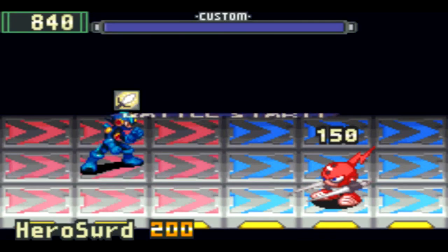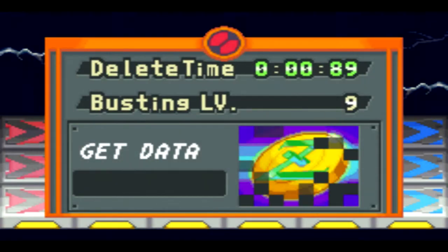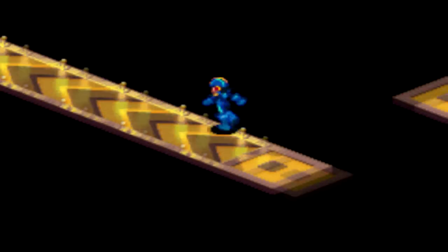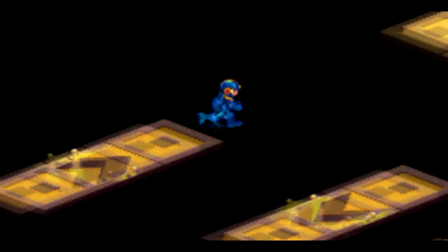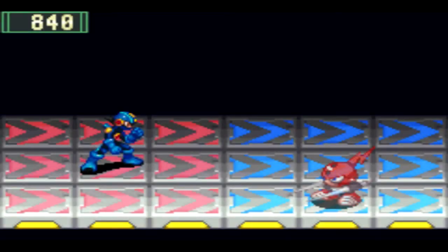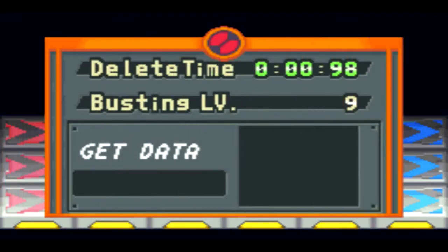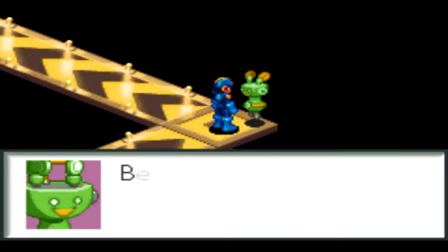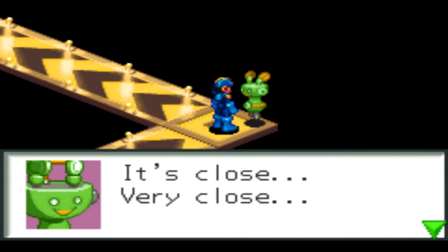Let's kill this guy real fast — 550 zenny! Coming up here, got another one of these guys, which is going to have the same effect — death by Hero Sword for 600 zenny! Mr. Program, be careful! When you fight the top World 3 Navi, your Navi save feature will be disabled. You may want to save here — it's very close!